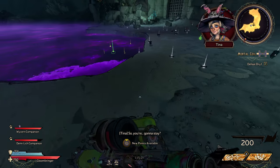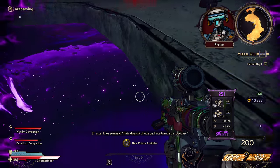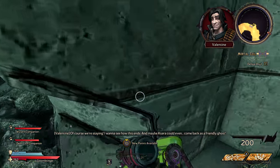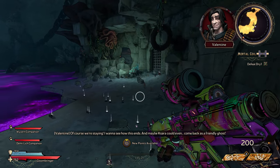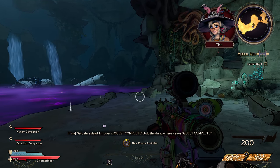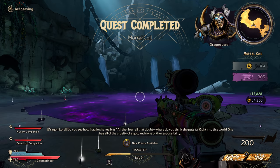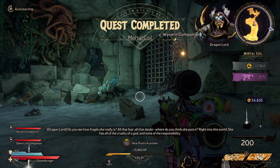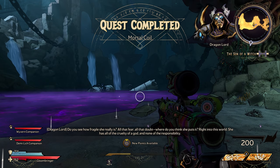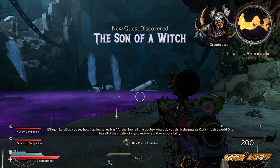'So you're gonna stay?' 'Like you said, fate doesn't define us — fate brings us together. Of course we're staying, I wanna see how this ends. Maybe Kisara could even come back as a friendly ghost.' 'Nah, she's dead, I'm over it.' Quest complete! 'You see how fragile she really is? All that fear, all that doubt — where do you think she puts it? Right into this world. She has all the cruelty of a god, and none of the responsibility.'